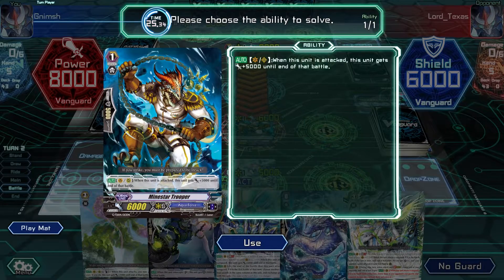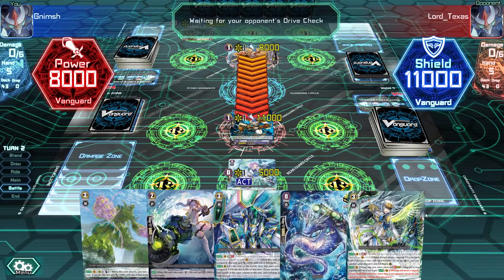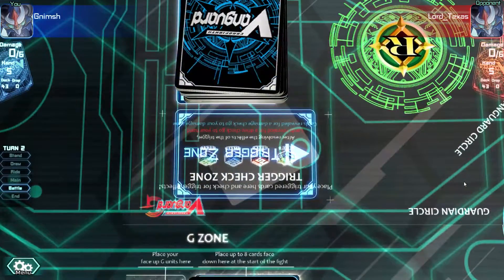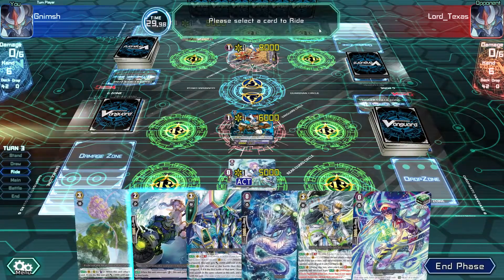Our amazing guy actually gets a plus - that's pretty cool - and we go up to 11. I don't even need to guard. If he misses the trigger on the drive check, we're good. That's a miss - perfect. That's a grade 1 card with 5,000 shields. It's always good to remember what cards they have, but if you can't remember all the cards, you can always just go for the shields.